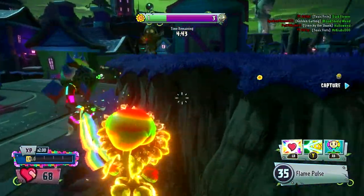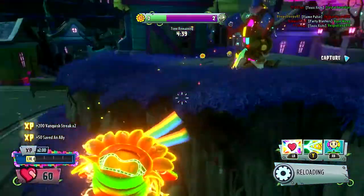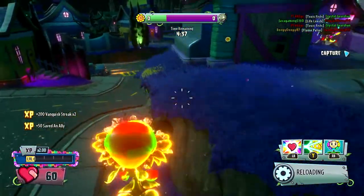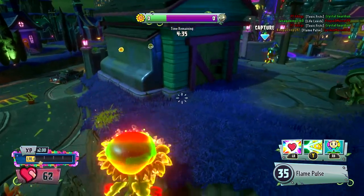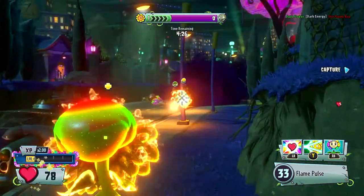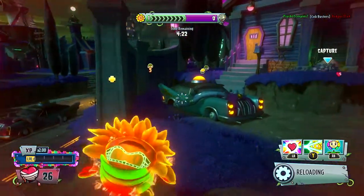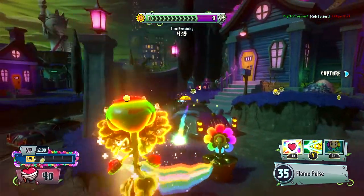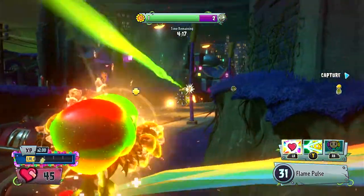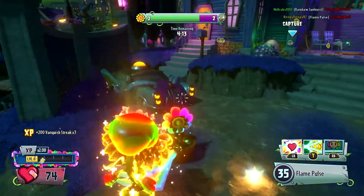In my time as an imp main, I have learned that the characters you really want to avoid are fire characters. Because usually you get hit with a fire bullet and it's only a little bit of damage. But for an imp, you get hit with one bullet and it's half your health. There we go. Fire damage to the rescue.